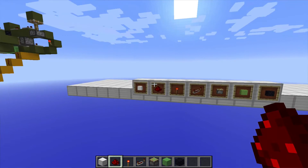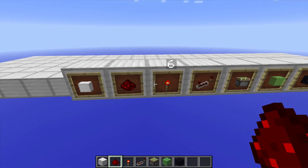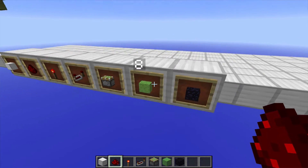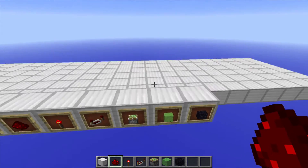Now, these are all the items you're gonna need. You're gonna need about over a stack of solid blocks, some Redstone dust, 6 torches, 22 repeaters, 20 sticky pistons, 8 slime blocks, and 4 pieces of obsidian. So this has to work in 1.8, because it has the new slime blocks.